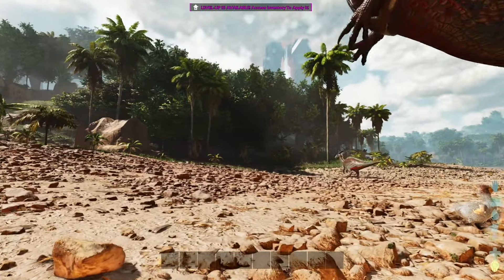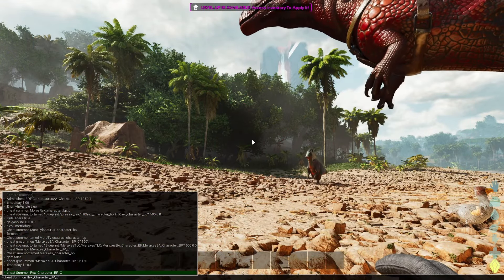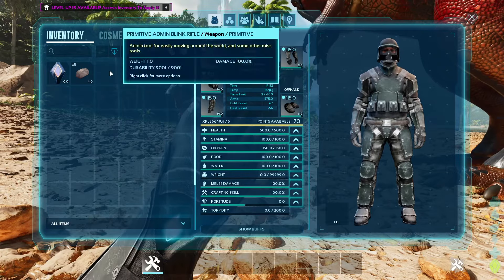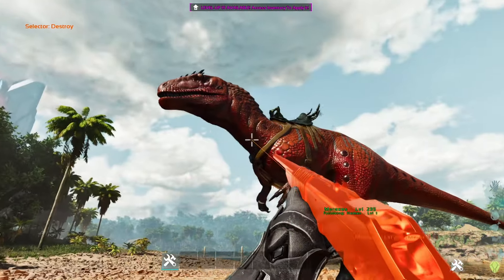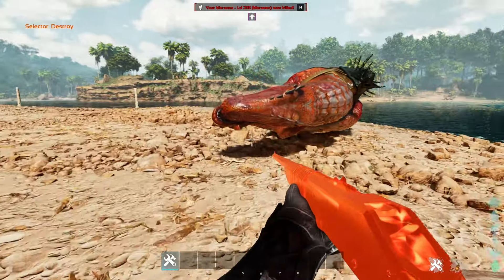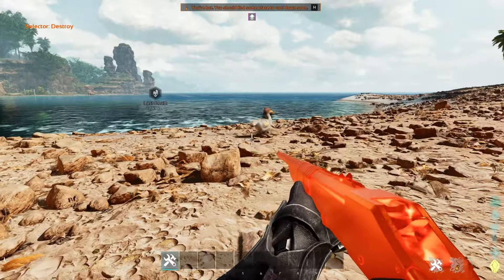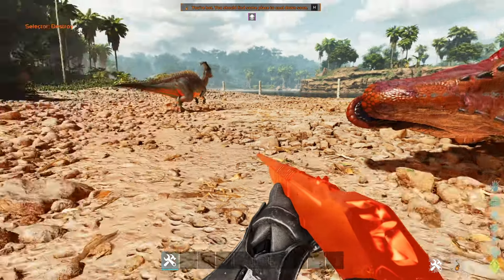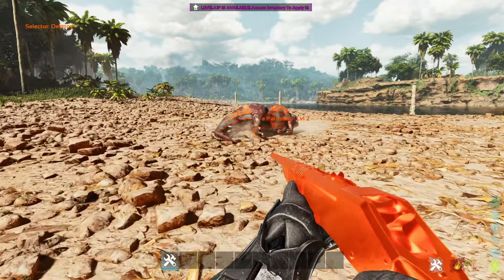I'm pretty sure it has a custom death animation too, which we can check out. It's a sad thing to do but it's for science — just to show off the animations and how much work is being put into mods for ARK Survival Ascended. Alright, time to oof. Oh poor little guy — that's what the death animation looks like. How sad. ARK still has some weird bugs though — I saw a penguin flying one time.